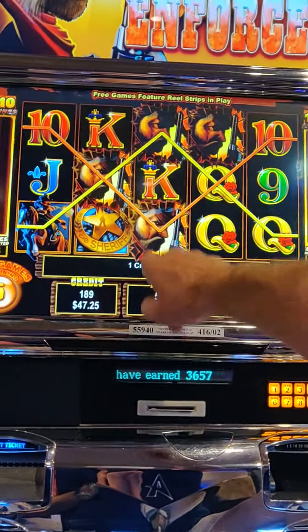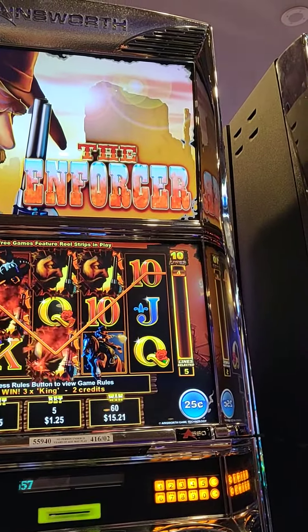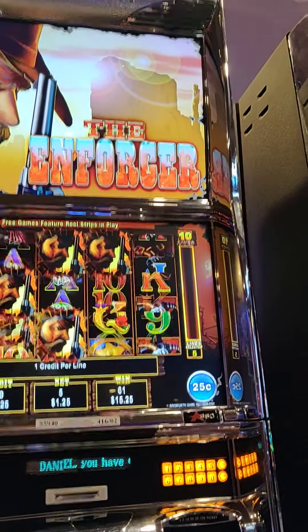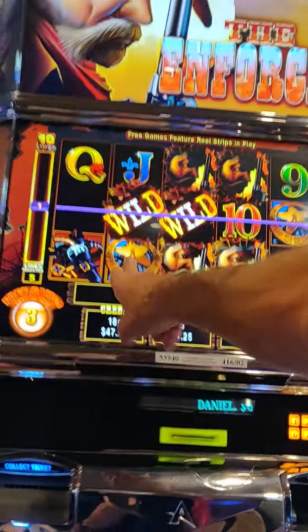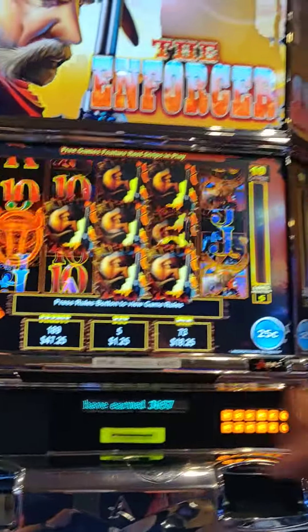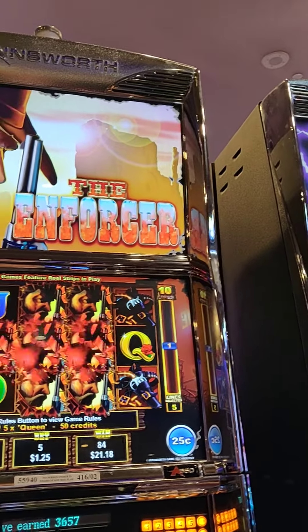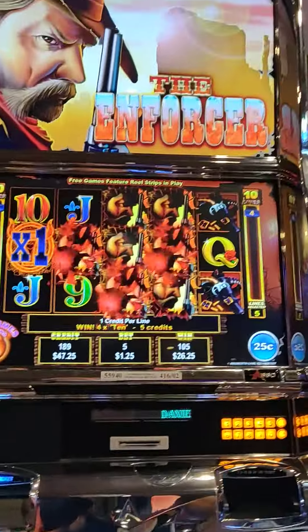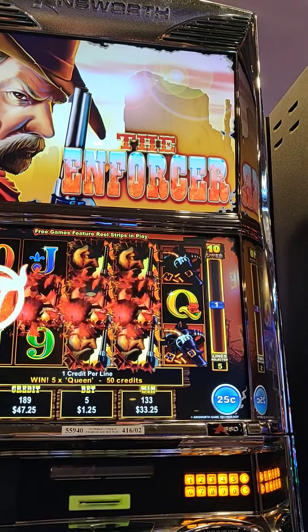Right there would be... we got that horse guy. Sorry for the wavy thing, trying to be a little bit discreet. Got four spins left. I guess we'd use one there too, that would be helpful. Re-trigger. Two spins left. Not a big win so far, but hanging in there.